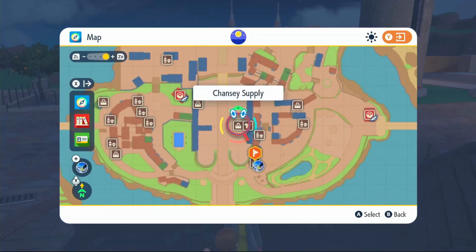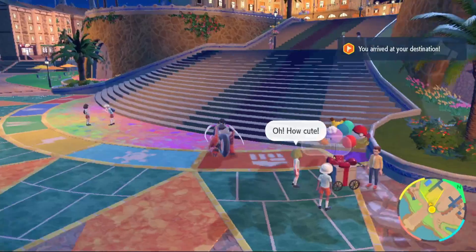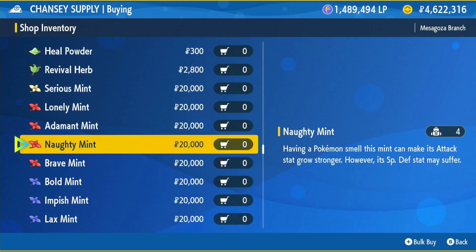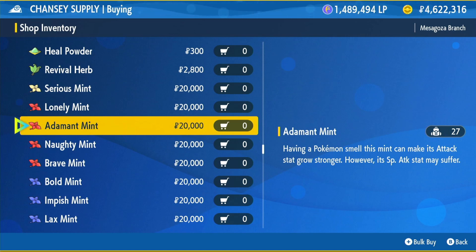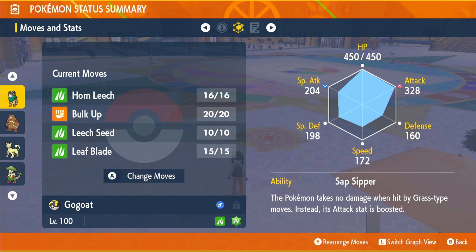Next, come over to the Chansey Supply Shop so we can buy a nature mint to change our nature. Once you're inside, scroll down until you get to the red mints and click on the Adamant Mint. This is up in attack and down in special attack. It will maximize our physical damage because we are going to be a physical attacker, and that means we don't need special attack, so we can just get rid of it.